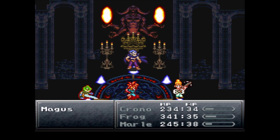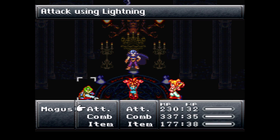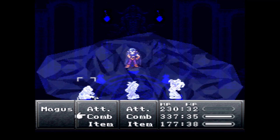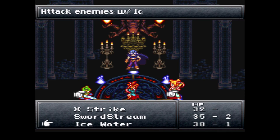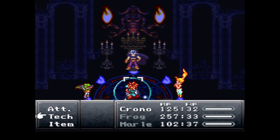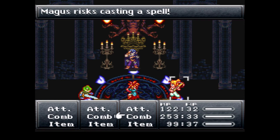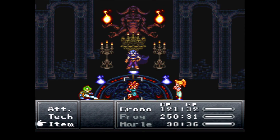When he starts to do that, heal everybody to max — just get everybody to full health, try to get everybody's HP over 300. I believe the attack damage is at least 270 each depending on your magic defense. The first time he does it, I think it wiped out Crono and Frog and I had to have Marl revive everybody. This attack is called Dark Matter.